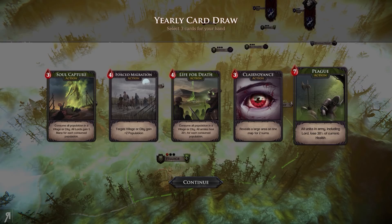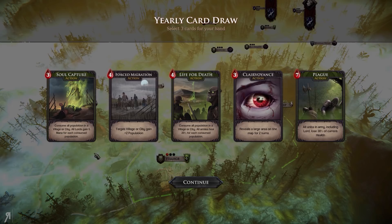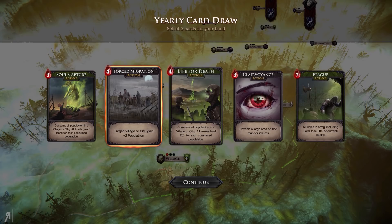All units in army including Lord lose 30% of current health — in my opinion that is probably one of the most powerful cards you can get just before going into a battle, which is really fun. We're going to go for Forced Migration, Clairvoyance, and Plague.